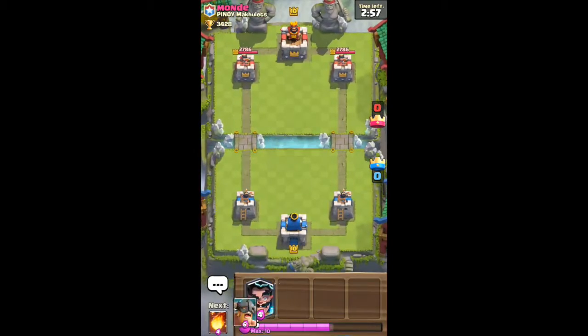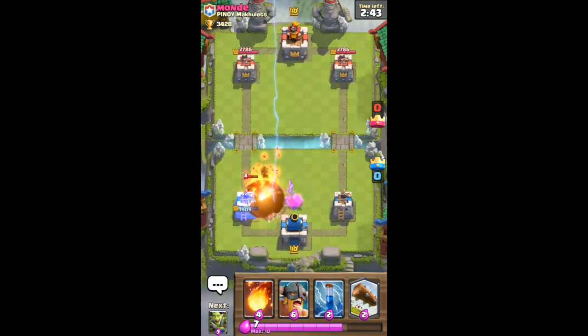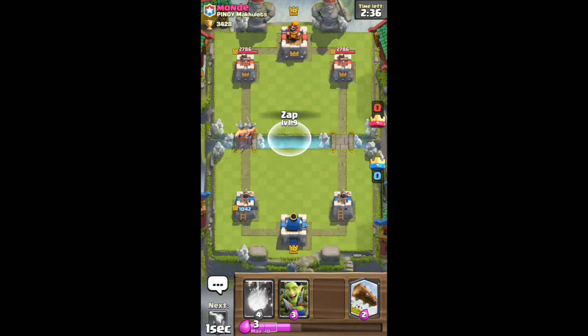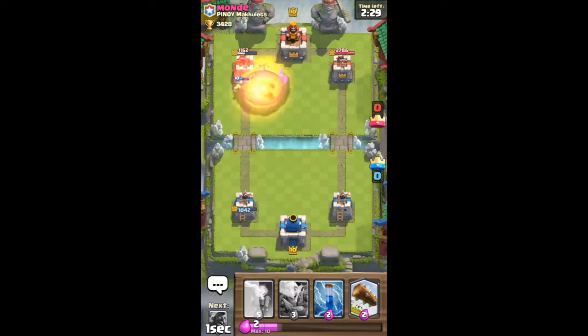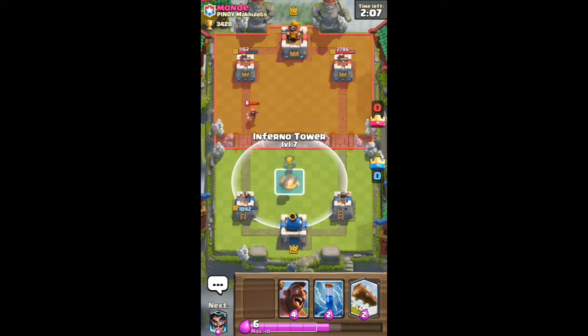We're going against Mondi from Pinoy at 3428, so fewer trophies than the last guy. We throw down our electro wizard to save our elite barbs — and wow, that was very well played, it took us down way farther than I was expecting. He has the bomber; I try to fireball it out but don't get it down in time. He throws the miner but we throw down goblin gang to make quick work of that miner. The goblin gang goes up the side and he has a wizard.